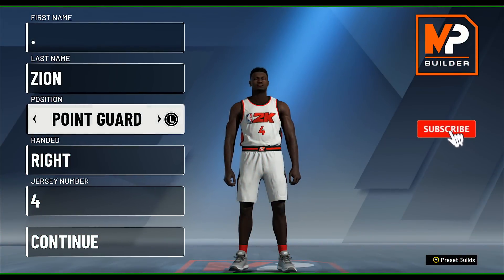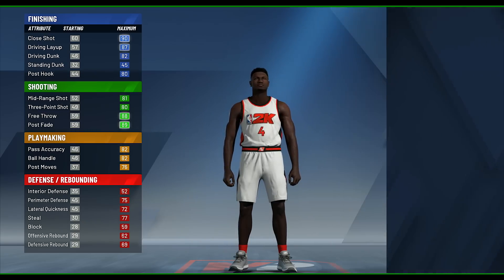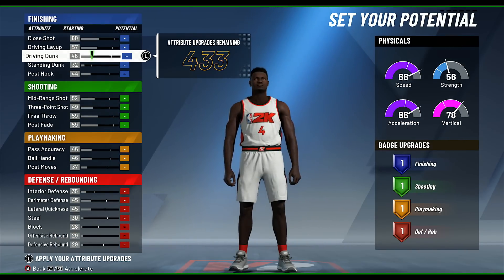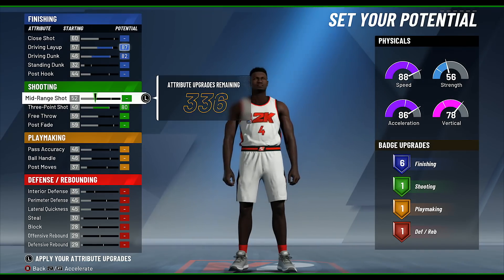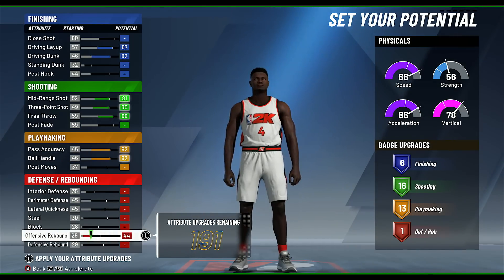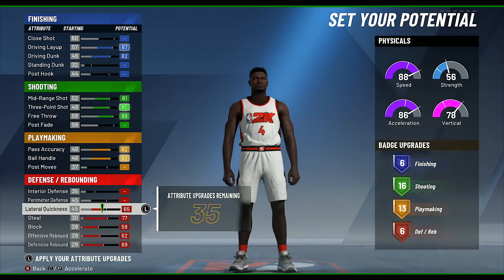With the Zion build, we're gonna make him a point guard because Zion is 6'6" and you can get a lot cheesier with a 6'6" point guard than with a 6'6" shooting guard or small forward. For the skill breakdown, pick the second part; for the physical profile, pick the very first one. It's really important you follow everything I do here because I get over 50 badges this way. Even though Zion is not a point guard, if you make your player 6'6" as a point guard you'll most likely be playing shooting guard. His three-point shot will be at 80 and his dunk rating at 82 — you'll still be the best version of Zion without being a slow, awful small forward, because they are just terrible in this game.